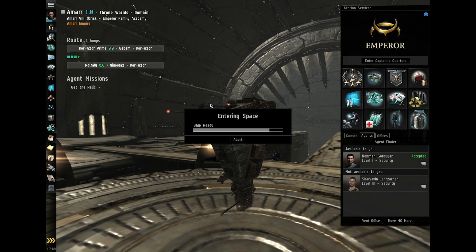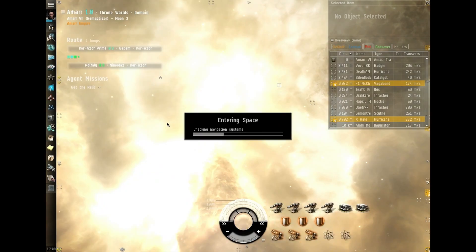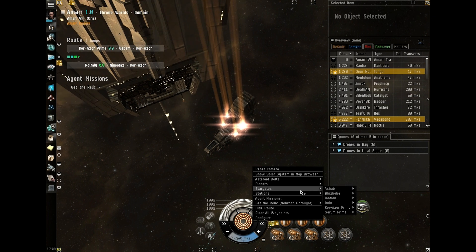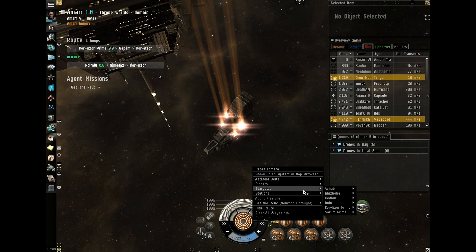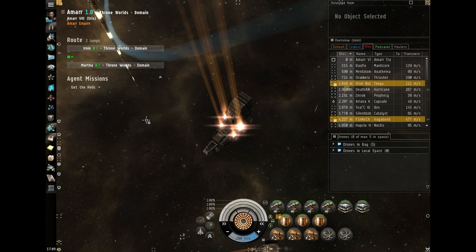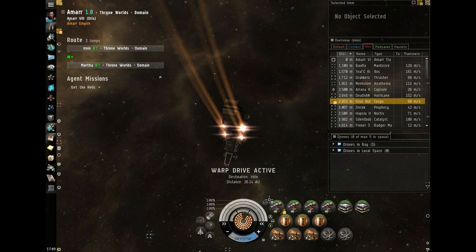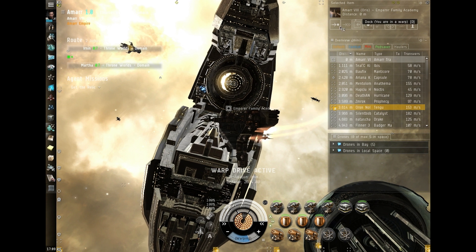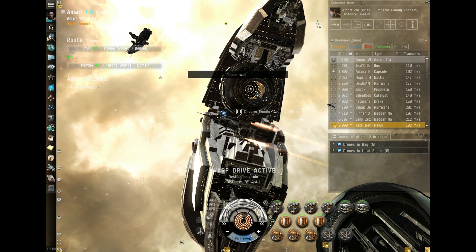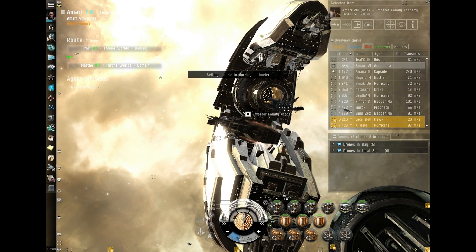Now I'm going to undock as I have all my ship fittings and ammo. Hopefully it will be in the next system over — it's not. So if you right-click, select destination, it's two jumps away. Oh, I nearly forgot to buy light missile ammunition! I'll stop my warp and dock back up.